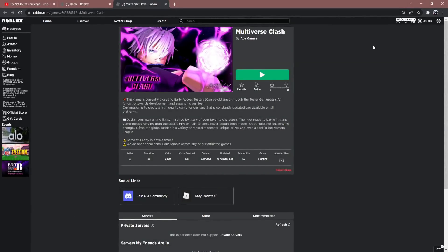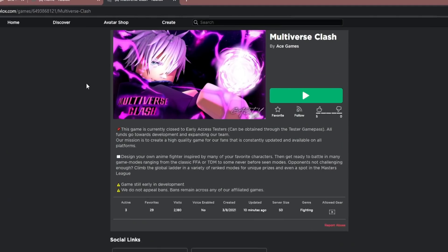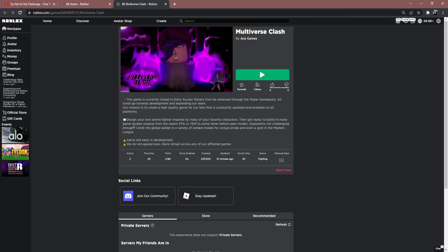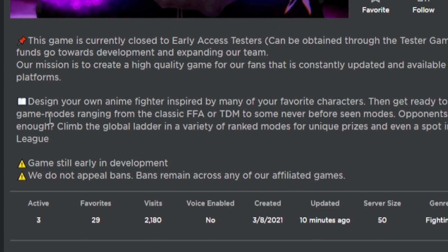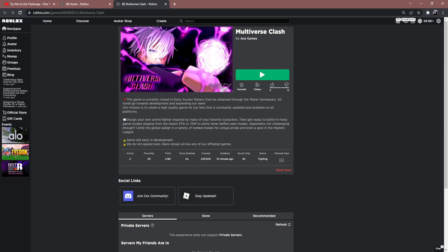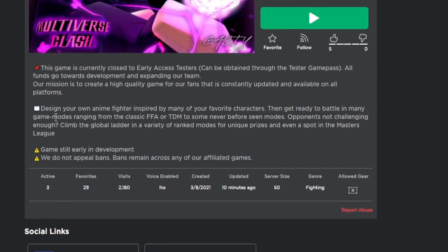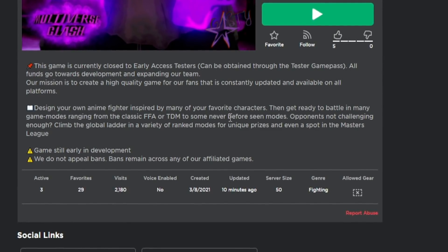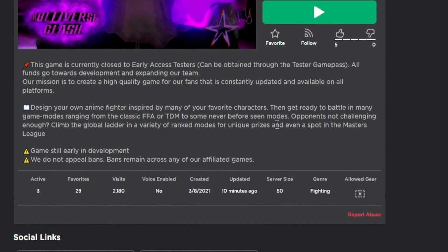Alright you guys, so today we're in a new game called Multiverse Clash. We got my boy Gojo on the screen, so I'm already liking that. Let's see what this game has to offer us. We got design your own anime fighter inspired by many of your favorite characters, customization. Then get ready to battle in many game modes ranging from classic FFA or TDM to some never before seen modes.